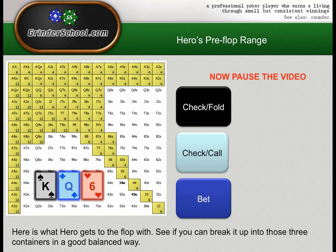Pause the video now, get Poker Ranger out if you have it or get pen and paper, and build these subranges — these containers. Fill them up. Think about what hands are good to check-fold, what hands are good to check-call, what hands are good to bet. Make sure when you're checking a reasonable amount — if villain stabs two-thirds pot he needs 33% to break even with any two cards. If you fold more than 33% of your range he's going to profit easily. Try to get close to that target and create a check-fold to check-call ratio that makes villain indifferent to bluffing you.